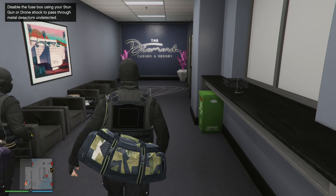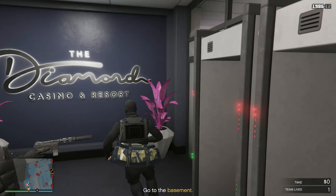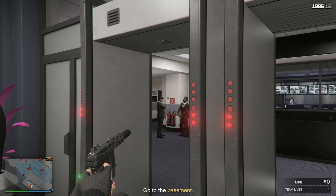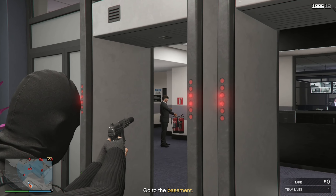Metal detector's up ahead. You'll need to find the fuse box on the side of the unit, take it out with a stun gun, and get through before it recovers. Shorted. Quickly, get through.